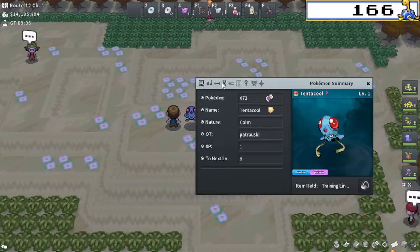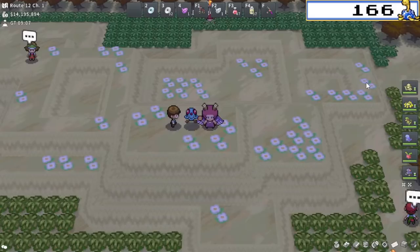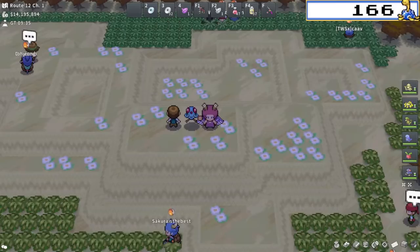Today I'm going to be EV training this thing with the training link, and that's somewhat inefficient because I'd rather just gain the XP on top of it. Training link is nice because you double the EVs, but it's honestly nicer to just go ahead and get the XP. The reason I'm doing that is because I'm going to be keeping it at level one and then heading over to Tentacruel in Hoenn to see how fast we can level a Pokemon from level one all the way up to level 100.